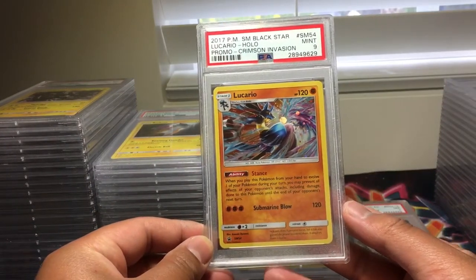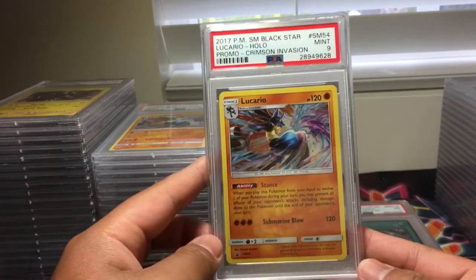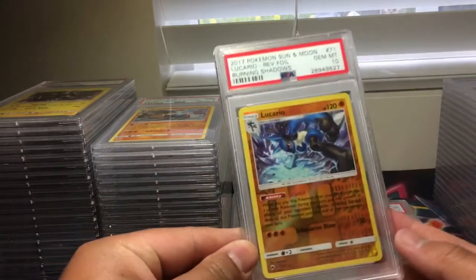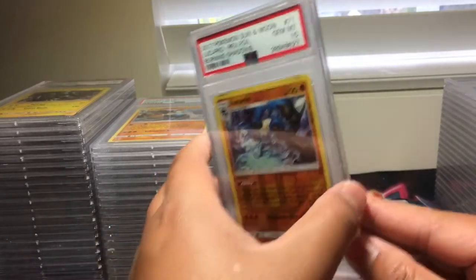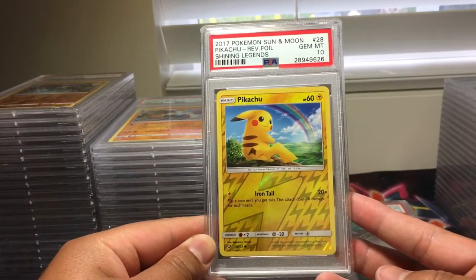Lucario, Sun and Moon Promo No. 54, PSA 9. Oh no, the 9s are catching up. Lucario, Sun and Moon Promo No. 54, also another PSA 9. Reverse holo Lucario from Burning Shadows — this one got a 10. Pikachu reverse holo from Shining Legends, PSA 10. Very nice.